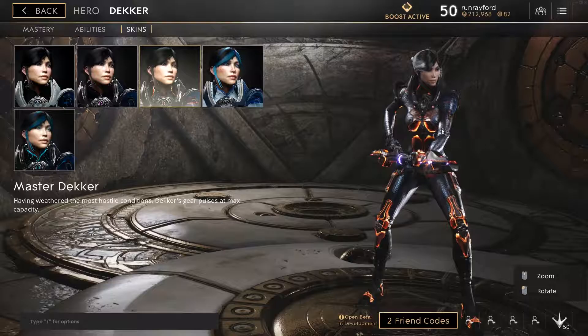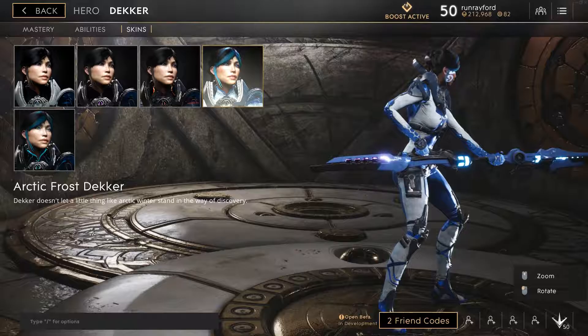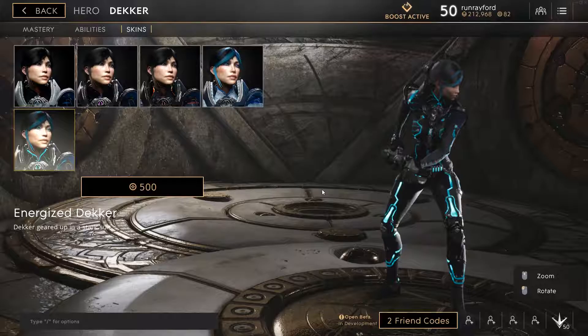Moving on, we have Master Decker. Per usual, we have flames here, there, and everywhere — flames on the back. Everything's better with flames, right? Then we have the Arctic Frost Decker. This is the one I've got. If you notice her little face paint, it glows and fades out. And she's also got these kicks that are just all shiny, with lace-up boots and whatnot. All about the leg.